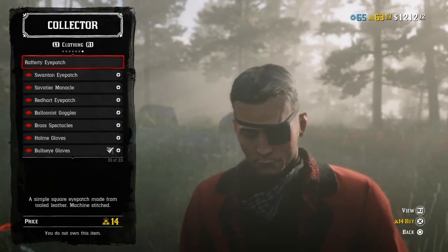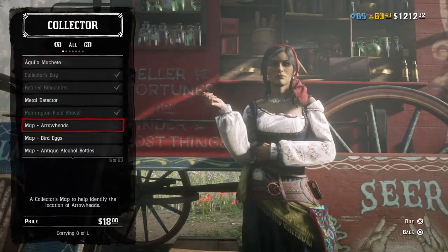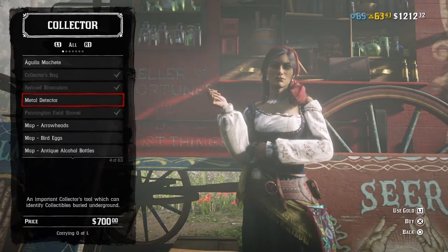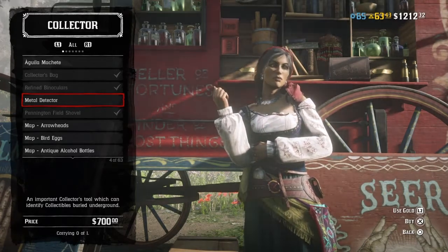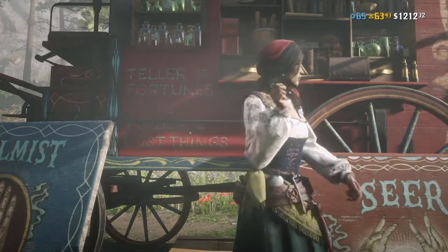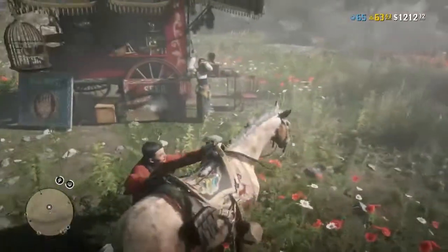The second thing you must know is that the metal detector is actually very important. It can track down collectibles such as coins, jewelry, and arrows. I know many of you don't really have the metal detector.